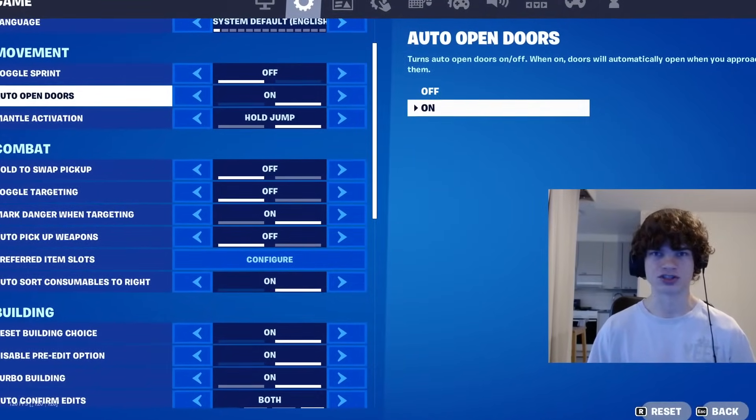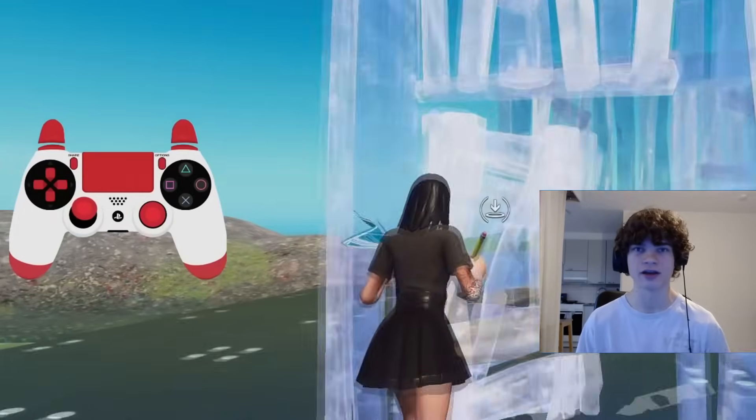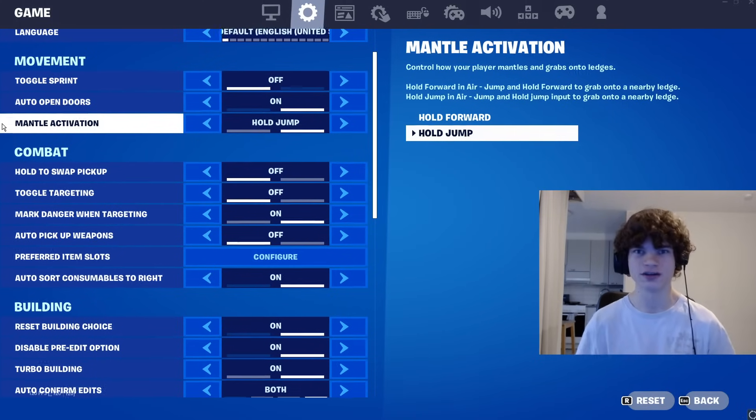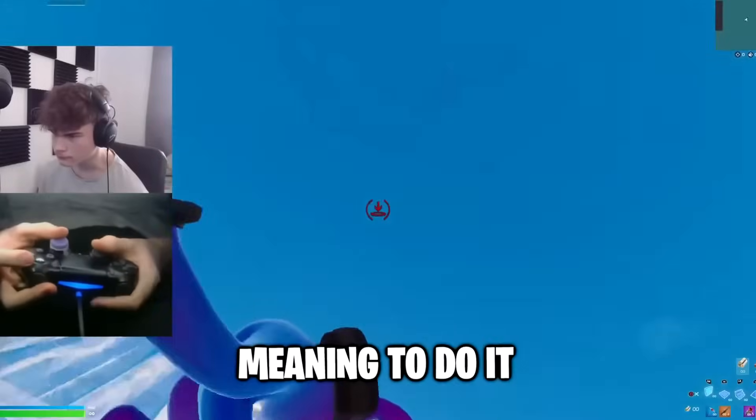Next up, we have auto-open doors, and you should definitely keep this on. Sometimes you're going to mess up an edit and accidentally edit a door. If you have this setting on, it doesn't really matter, since you're going to be opening that door anyway. Then if you have mantle activation, definitely set this to hold jump, because if you have it on hold forward, you're going to be mantleing all over the place without even meaning to do it.